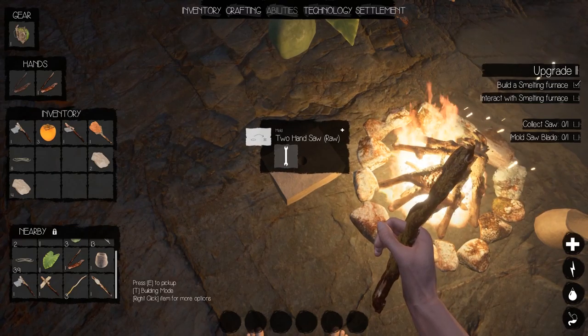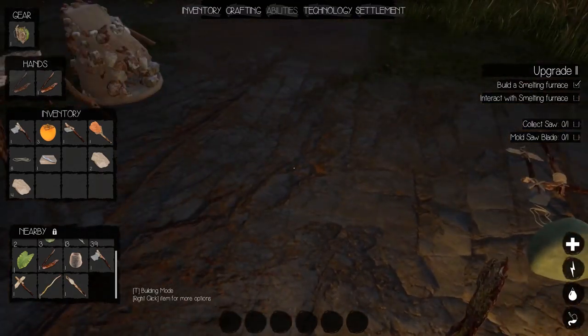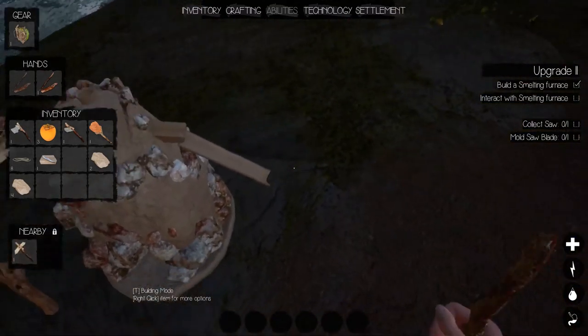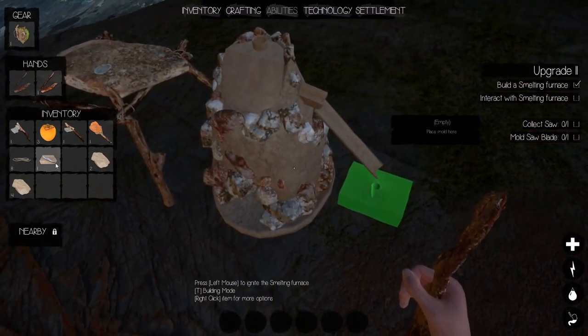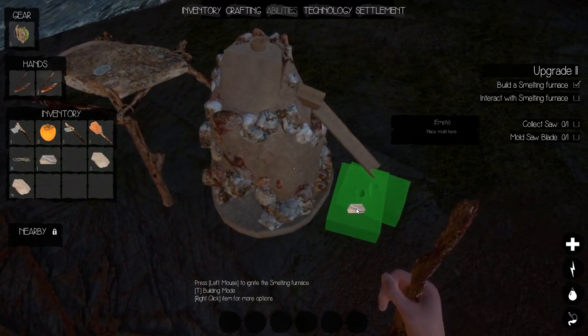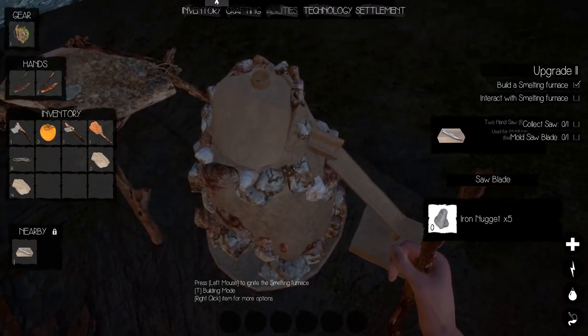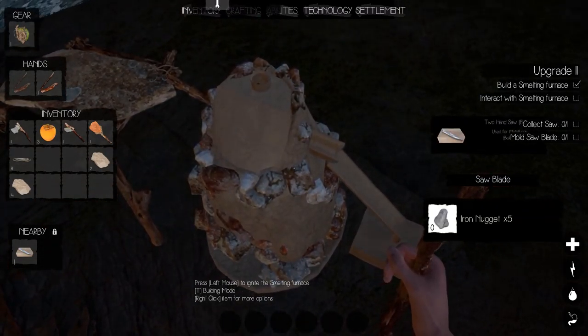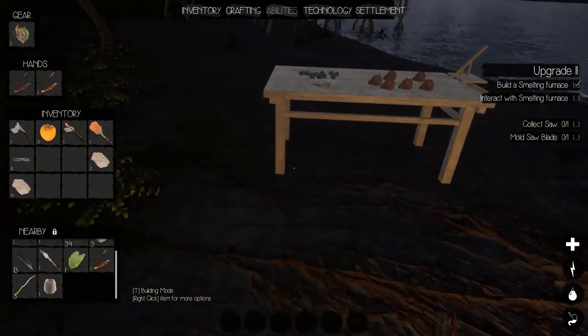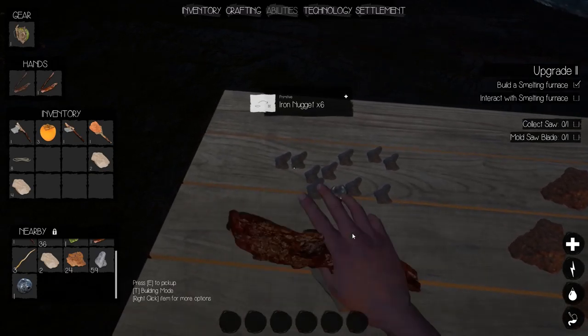Come on — bake. There we go. Grab that and bring it over here. Just place it anywhere close by and it snaps in. It needs five iron nuggets for the saw blade. Let's grab some iron — six, good enough.